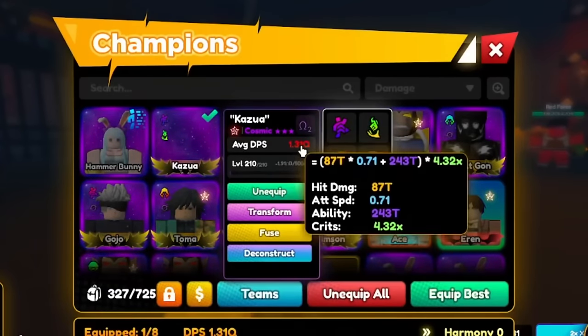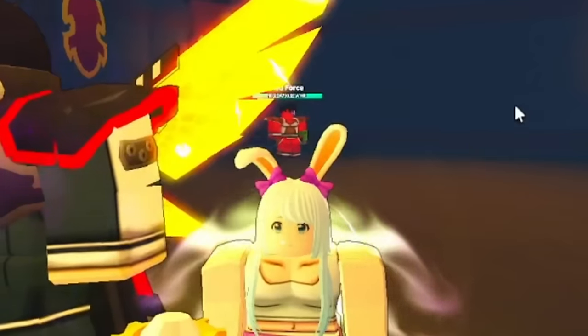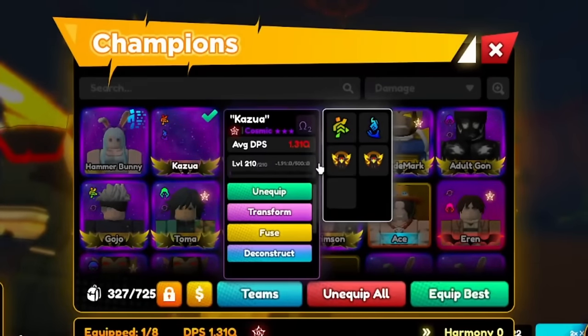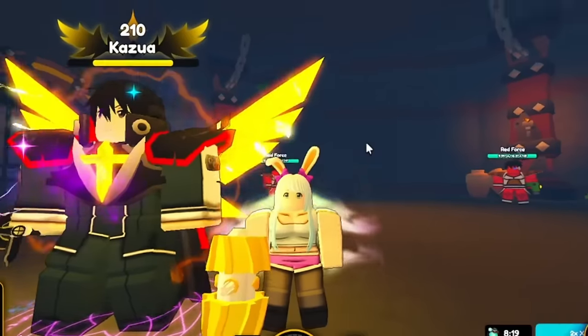You guys know my strongest unit here — I have Kirito at 1.31Q. He's just a placeholder, he's not supposed to be the strongest. He's only there so I have a max level unit, so I was able to get to the last map in the game.